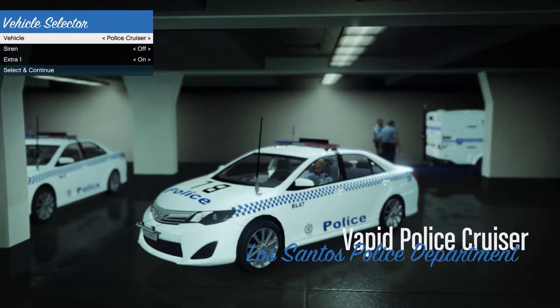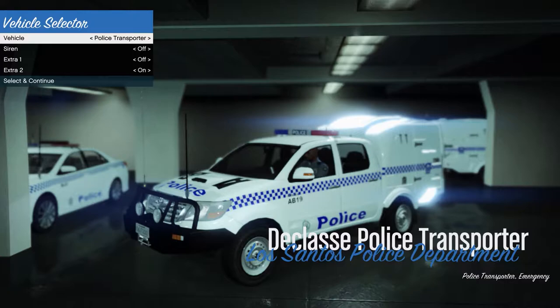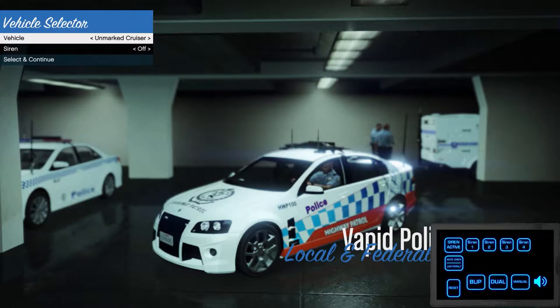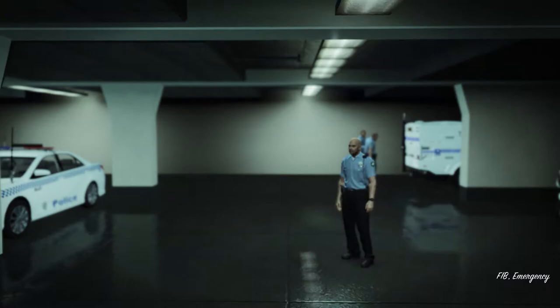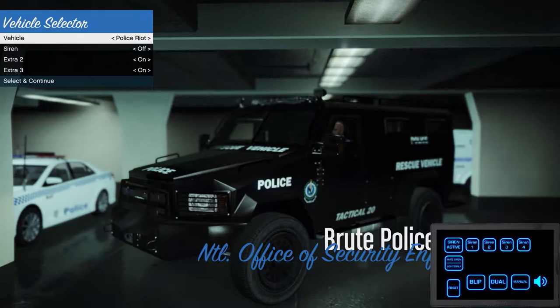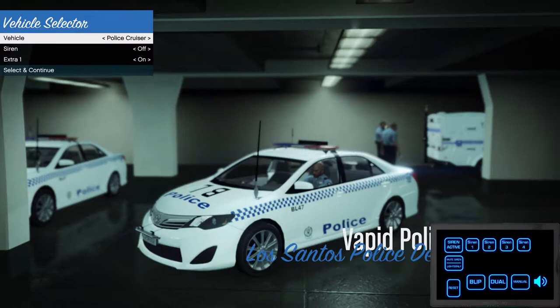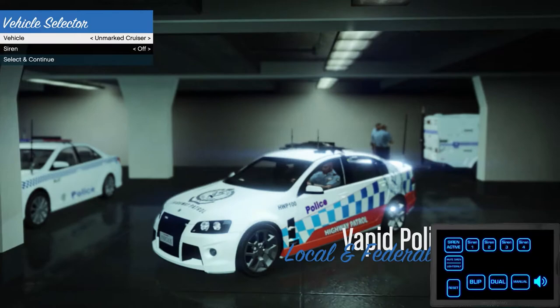We have this vehicle, this one, this one, this one, motorbike, highway patrol, SUV, another highway patrol which is the better one in my opinion, undercover, forward highway patrol, and then a police rescue thing. And we're back to the start. So that's what we're rolling with at the moment — a few options. I'm gonna get started with this one, just because it's the Holden HSV. I just love the look of it.